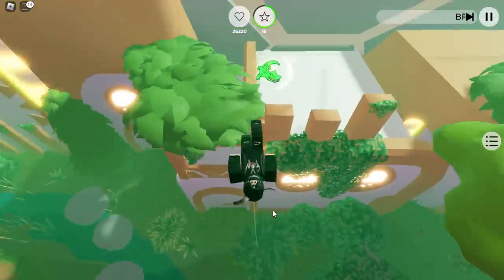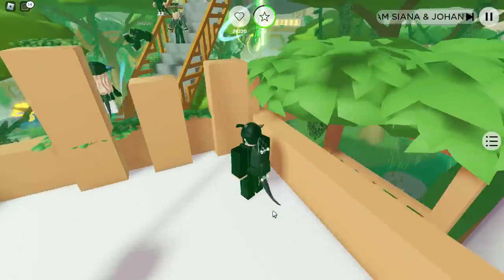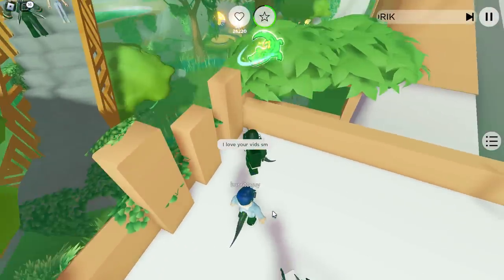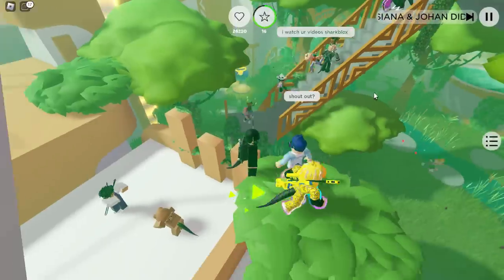We are looking for crocodile tokens. And by the looks of it there's one right here, so let's jump across to there. They are spinning crocodile tokens — jump up and collect it. We need to find 10. So it's Doji's scavenger hunt, one out of 10 crocodiles found. Okay, let's have a look around here and see if we can find any more.